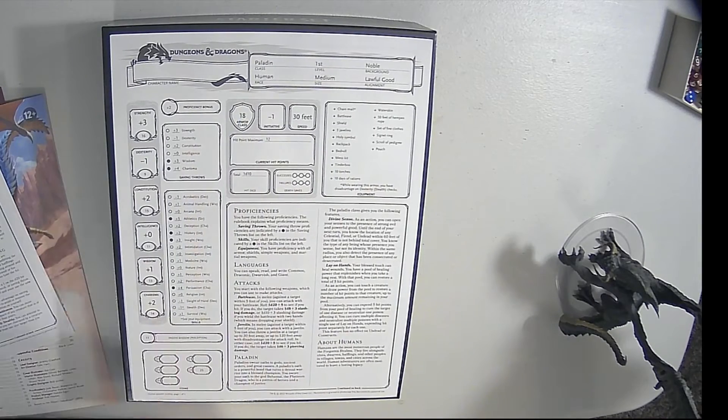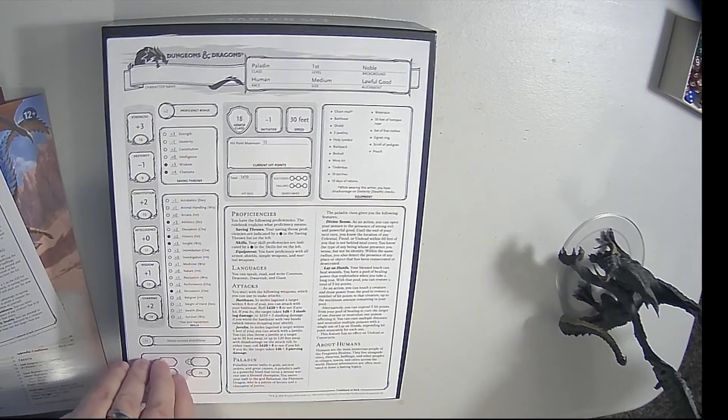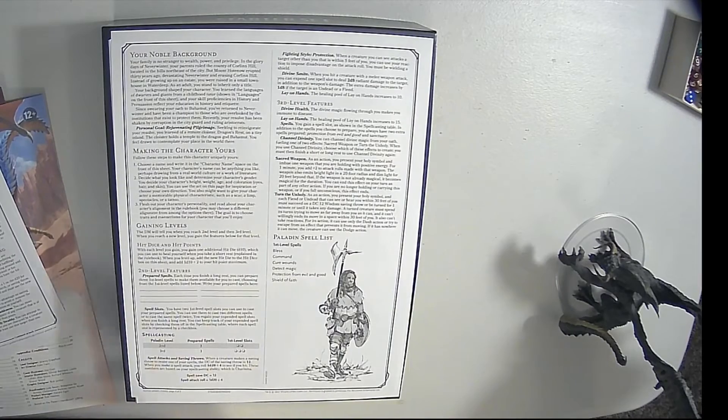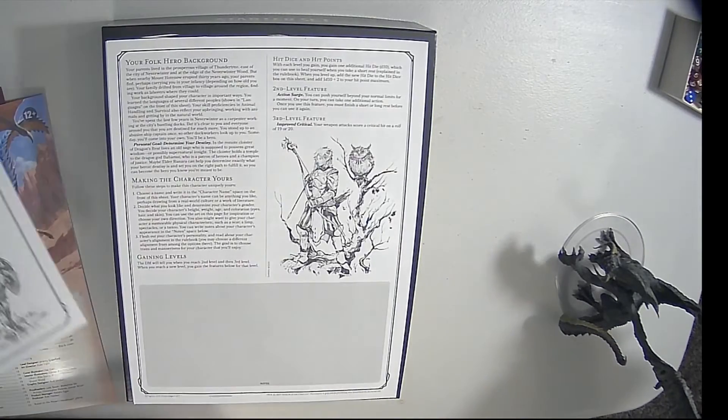Then we have the paladin. That's interesting — the original starter set did not include a paladin. First paladin in the starter set, I think. They got a battle axe, they got a javelin, they are human, 14 charisma, 16 strength, noble background. Again, what you gain as you gain levels — spots for tracking spell slots you use.